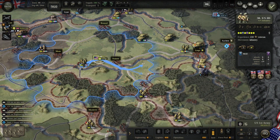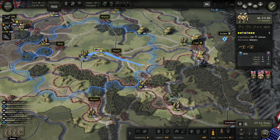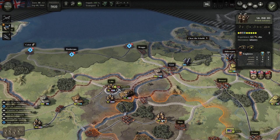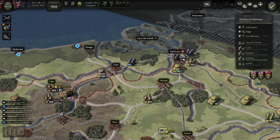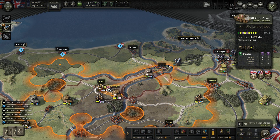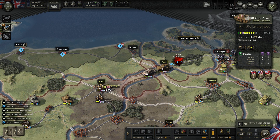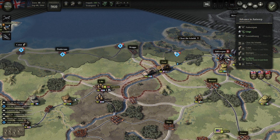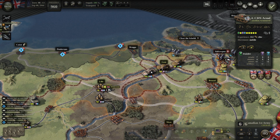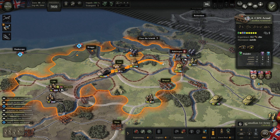The US infantry division is heading in the direction of Liège. British forces are coming to Antwerp but I'm not so sure they'll arrive on time — though they are close.